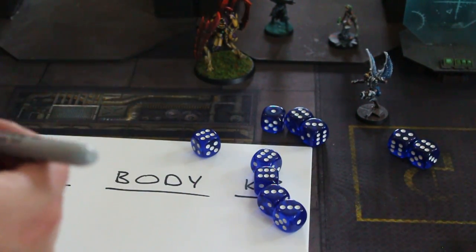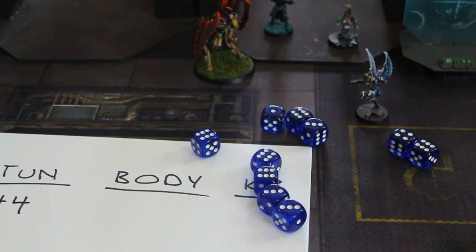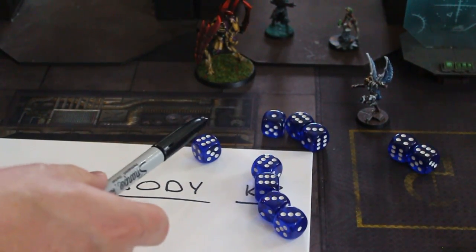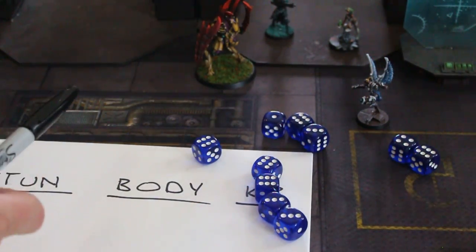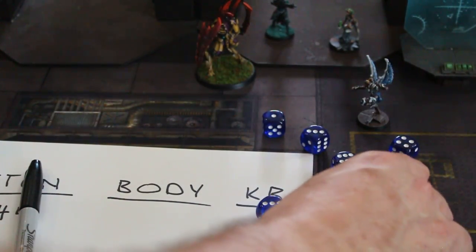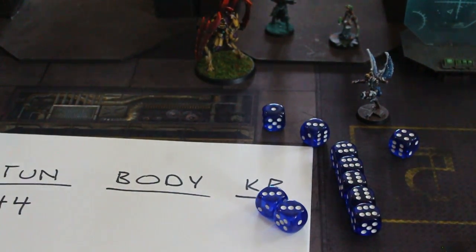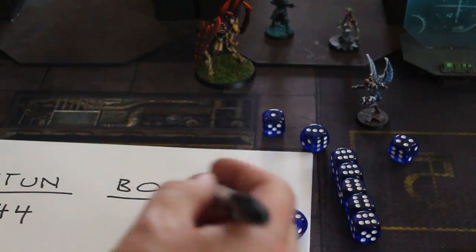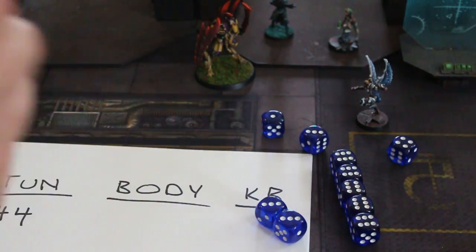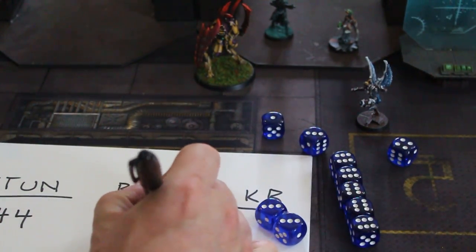And then body — what you do is every die does one point of body damage, except if it's a six it does two, and if it's a one it does zero. So basically for rolling all these sixes, she went to 15 body, but none for this one, so that would be 14 body. Basically the body starts at just the number of dice and you get a bonus for sixes and a penalty for ones. So she did 14 body.